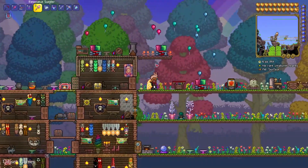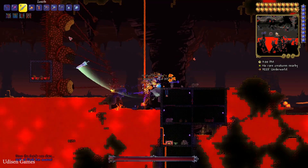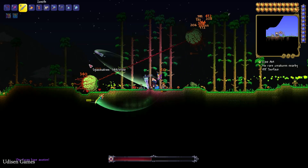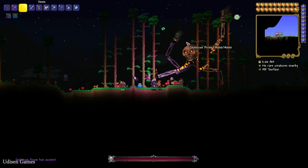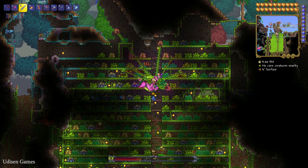After that, we must kill several bosses in this order: Wall of Flesh, The Twins, Skeleton Prime, Destroyer, and Plantera.